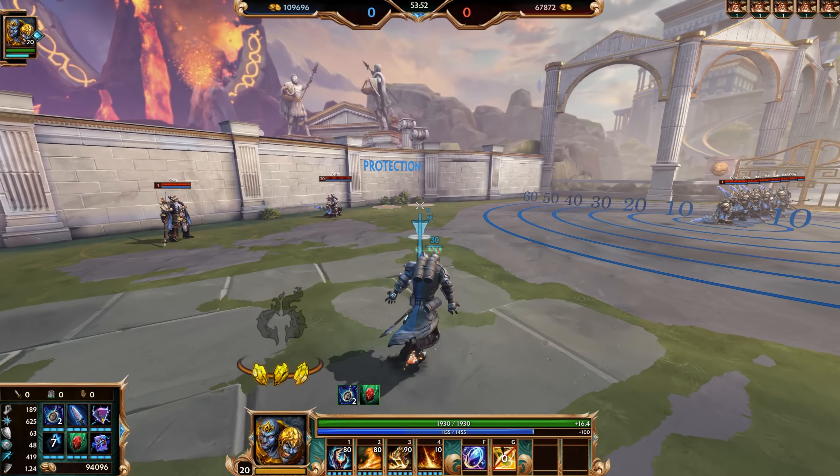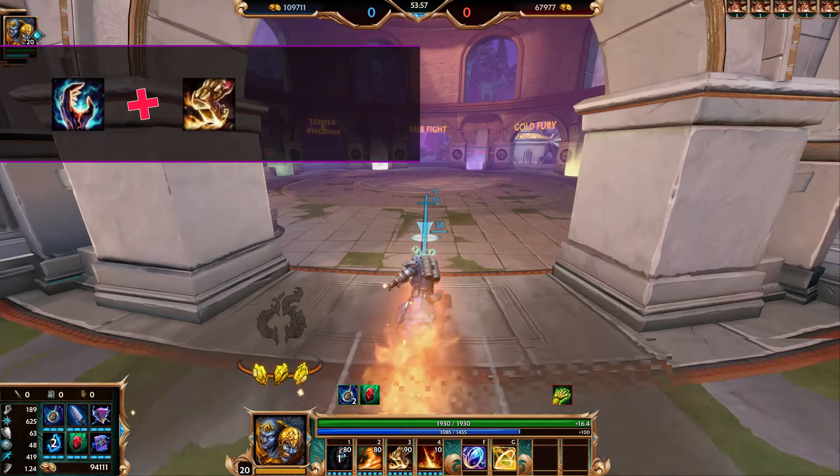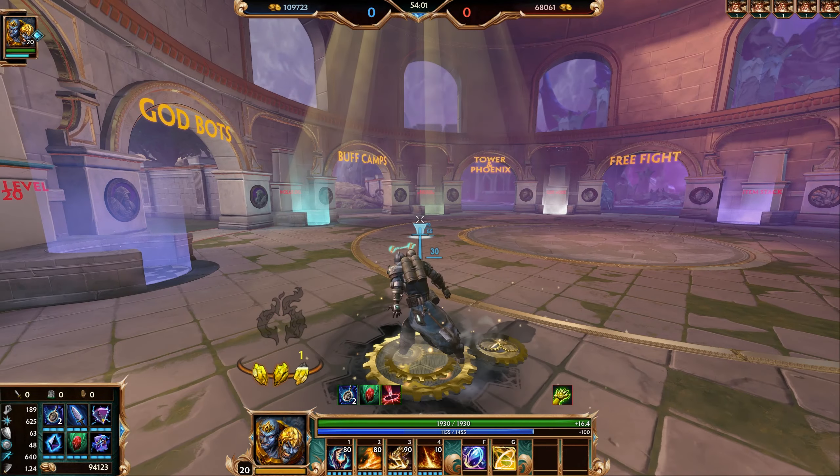For disengage possibilities, the easiest one that a lot of people use is: put your Noxious Fumes down in front of you, dash through it, stun them, turn around and hit the enemy with a couple ults — or just keep running away if you're low health.